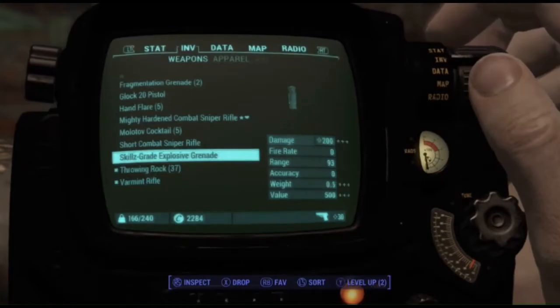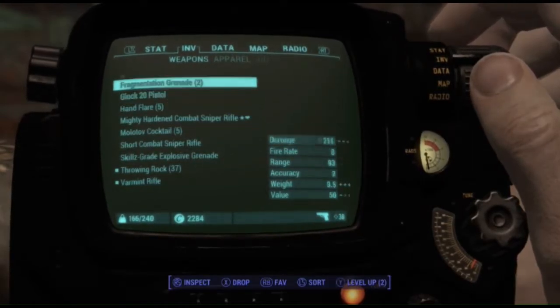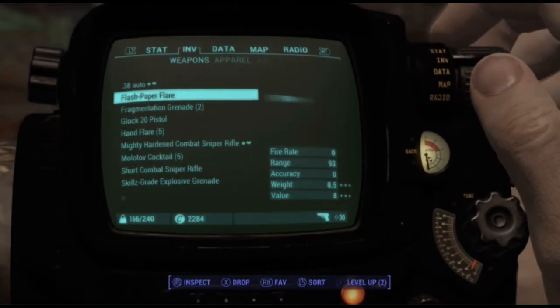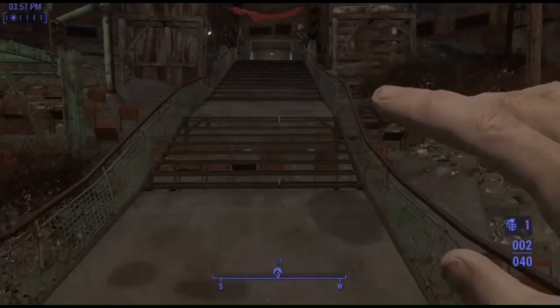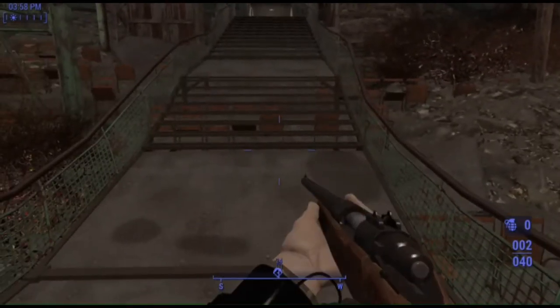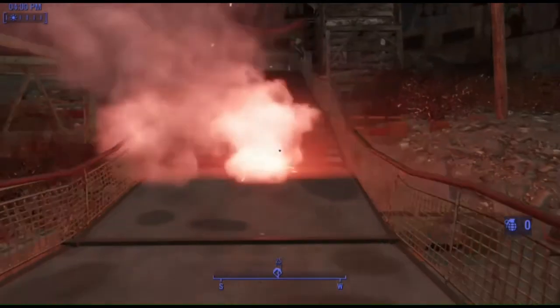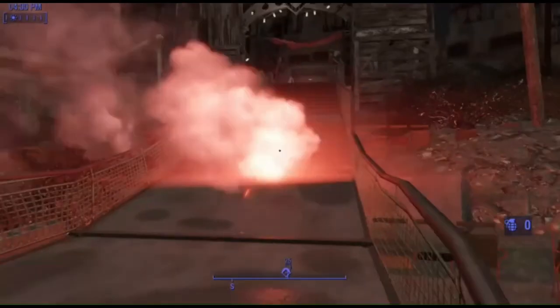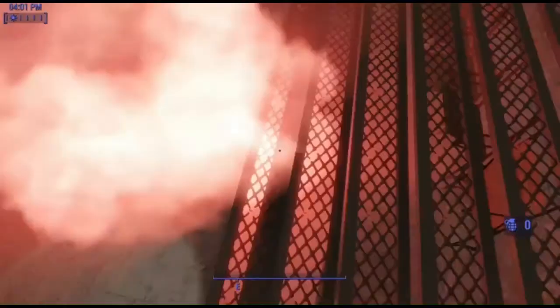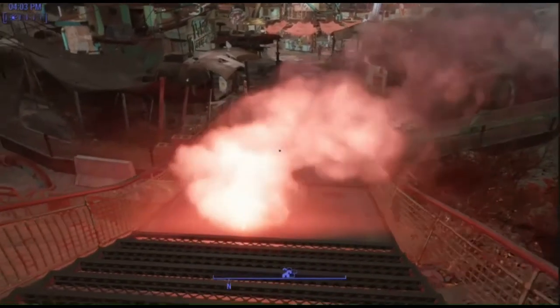Alright, and last up is the Flash Paper Flare, which is basically a flare wrapped up into flash paper. If you're familiar with flash paper, you'll understand how this works. It lasts slightly longer than your basic hand flare, but since it's made of flash paper, the paper of course burns up and all you get is the flare.